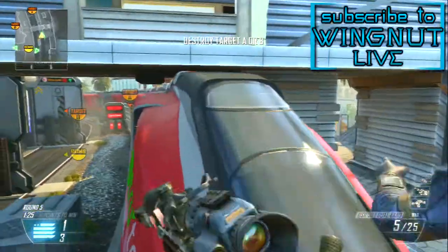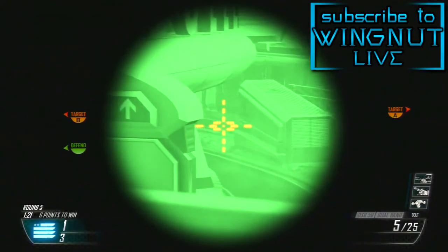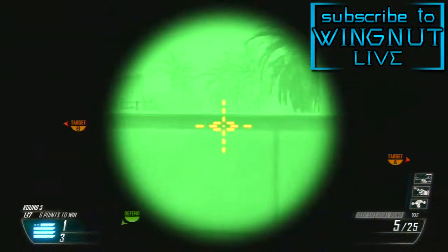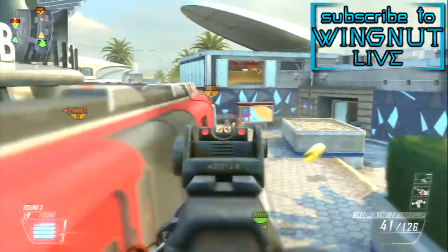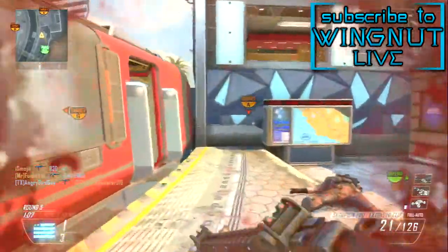As you guys can see from the top right corner at the beginning of the video, the class setup shows for about 20 seconds. The class I'm using is the DSR-50 with thermal sight. You don't necessarily have to put a thermal sight on it — you can swap these around and have two attachments instead — but this is just how I like to roll with it.